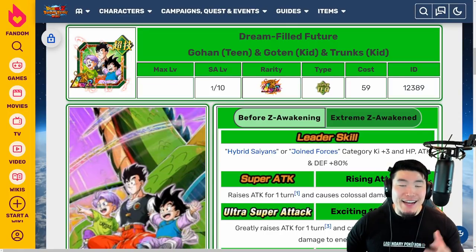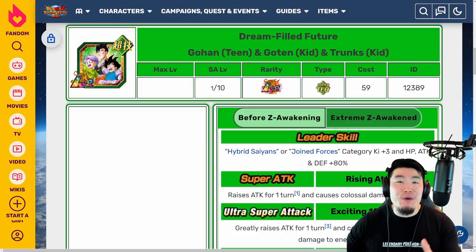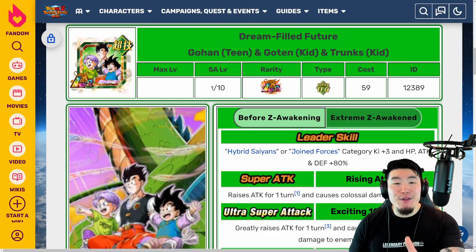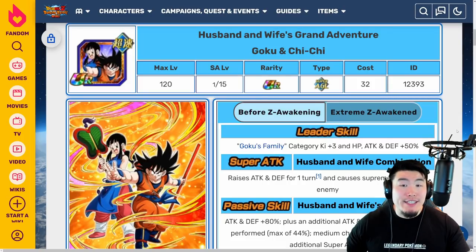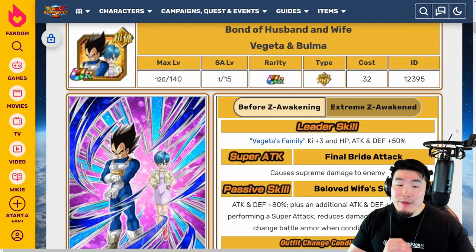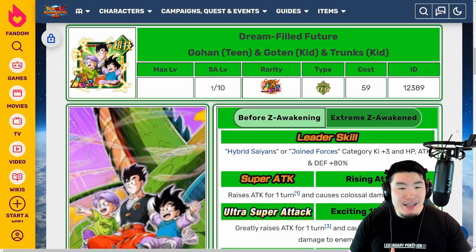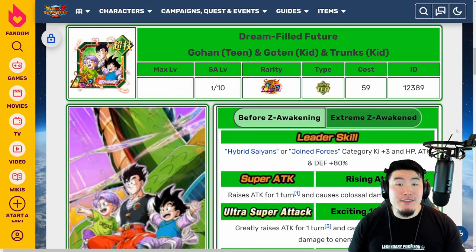A few hours ago, we got a data download on the JP side of the game that gave us the Extreme Z Awakening details for the three free-to-play units from the 7th anniversary: the LR Gohan, Goten, and Trunks, as well as the Goku and Chi-Chi, and finally the Vegeta and Bulma. In this video, we're going to be breaking all of it down to see how good these Extreme Z Awakenings actually are. Let's start with the LR Gohan, Goten, and Trunks first.